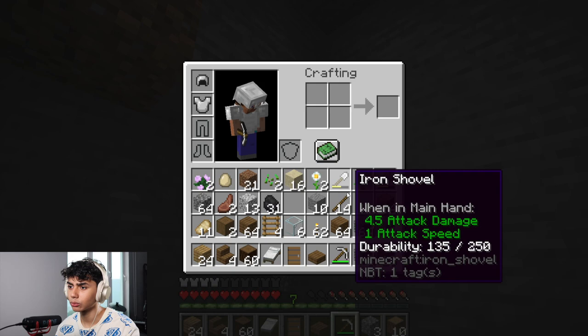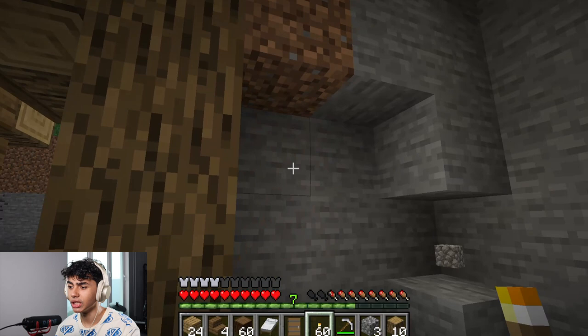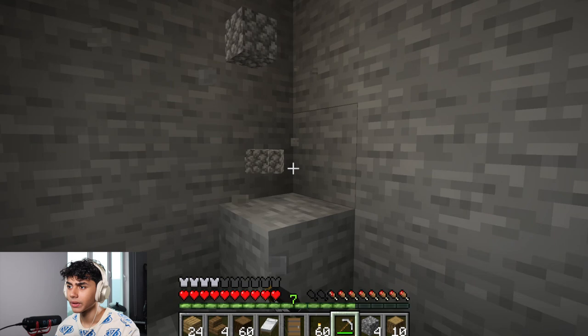Maybe I should place some torches if I have any in my inventory. Yes, I do. I'm gonna put one over here. Boom! Looking good. Okay, so now we just continue taking this whole thing out.